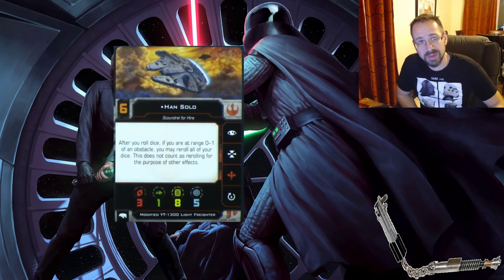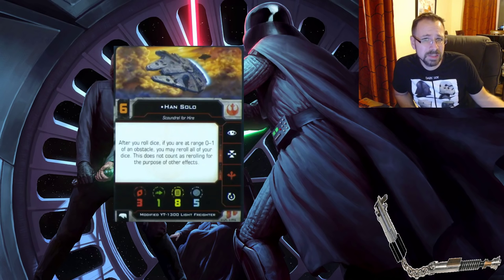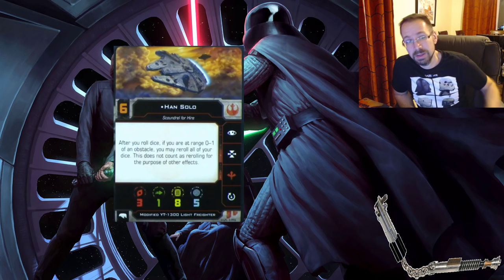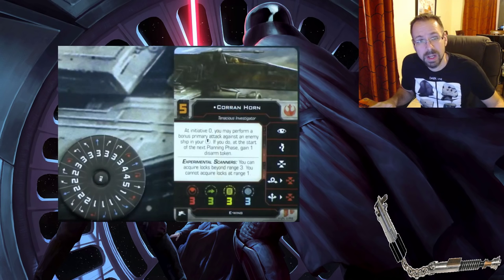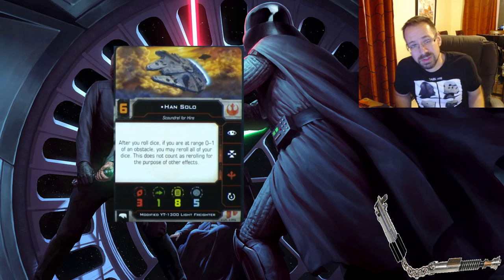Han Solo got a big buff. First, the highest initiative is now six — right where Han Solo is — and apparently that's going to be very rare. Corran Horn is only a five, and some other really good pilots are fives as well, but Han Solo is six. There are going to be very, very few sixes, just to make each number more meaningful. The Falcons also have a red boost, so if you want a boost it's going to cost you stress.